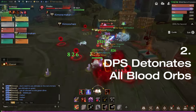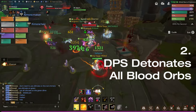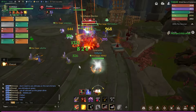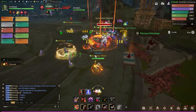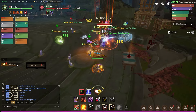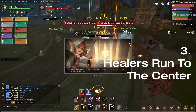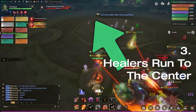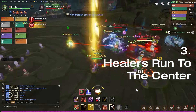DPS who has the red potion has to detonate all the blood red orbs. When the green slime spawns, the healer has to run into the center. It would be best if both monsters could stack together so we could deal AoE damage to them.